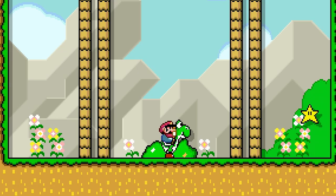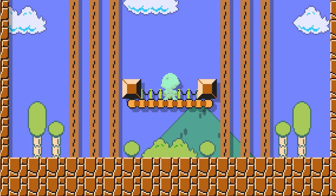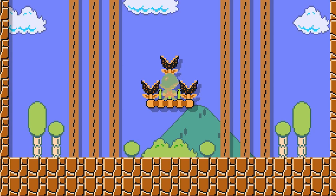Yoshi is able to grab a Superstar with its tongue, and it will remain in Yoshi's mouth indefinitely. While Mario has Superstar Invincibility, even though attempting to grab a Shelmet will defeat it, he is still able to jump into one from below and wear it. While wearing a Shelmet, Mario still defeats enemies instantly instead of knocking them up or damaging them. However, munchers are affected appropriately depending on the Shelmet.